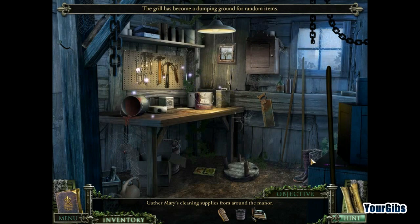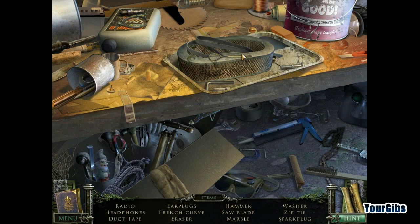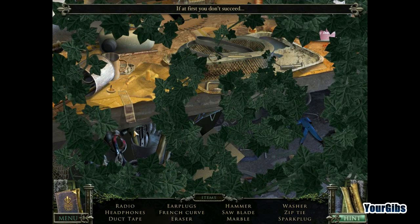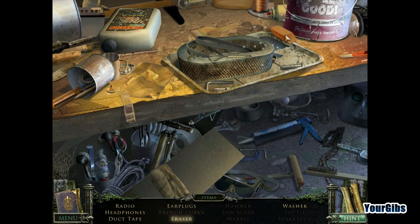Inside the shed. We're actually doing the scene. That's not my fault — I see the hammer right there. Zip tie. Spark plug. Marble. French curve — that's like a drafting device. I took drafting in high school. Where is it? There it is right there. We have washer, headphones, and duct tape. I like that cup too.